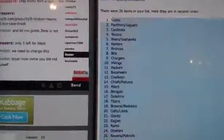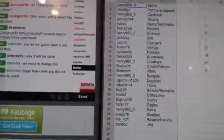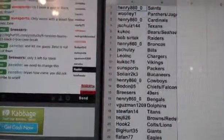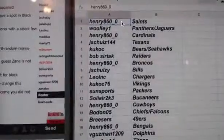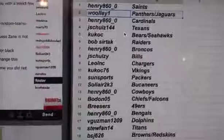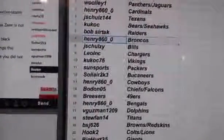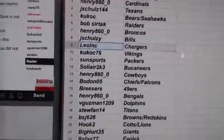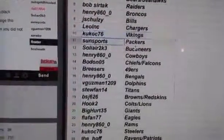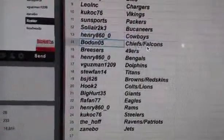Alright guys, listen up — these are your teams: Henry with the Saints, Wooley Panthers and Jags, Henry Cardinals, Jay Schultz 144 Texans, Kukoc Bears and Seahawks, Bob Sertak the Raiders, Henry the Broncos, Jay Schultz the Bills, Leo Inc the Cardinals, Kukoc the Vikings, Sun Sports the Packers, Solier 2k3 the Bucks, Henry the Cowboys, Bodon the Chiefs.